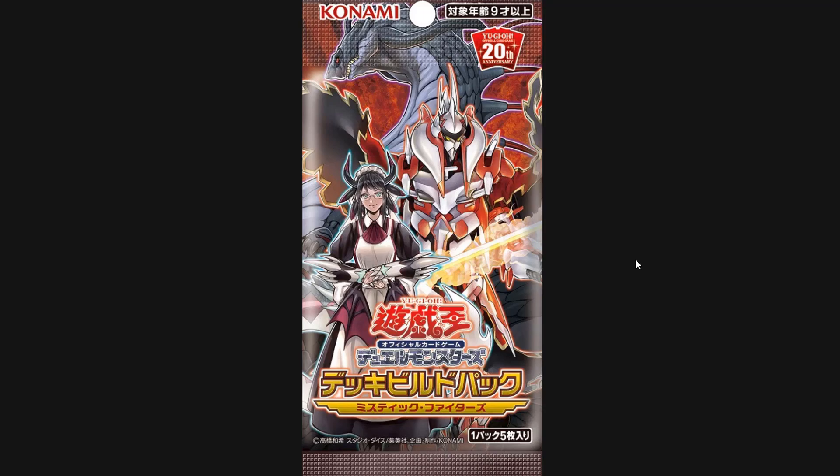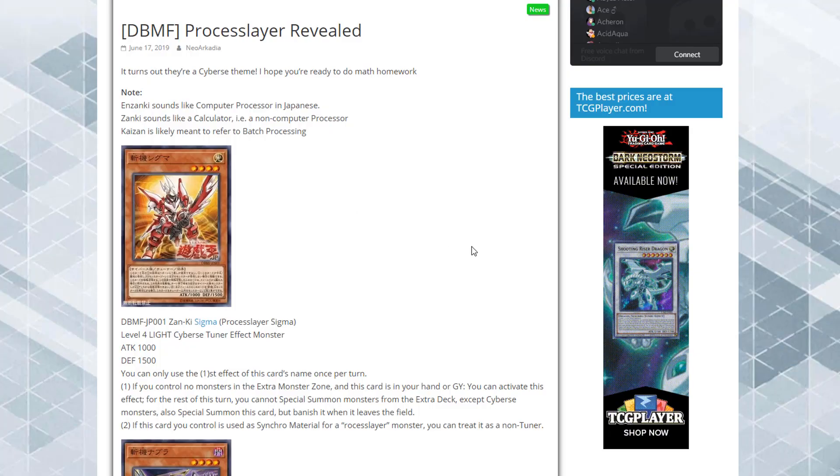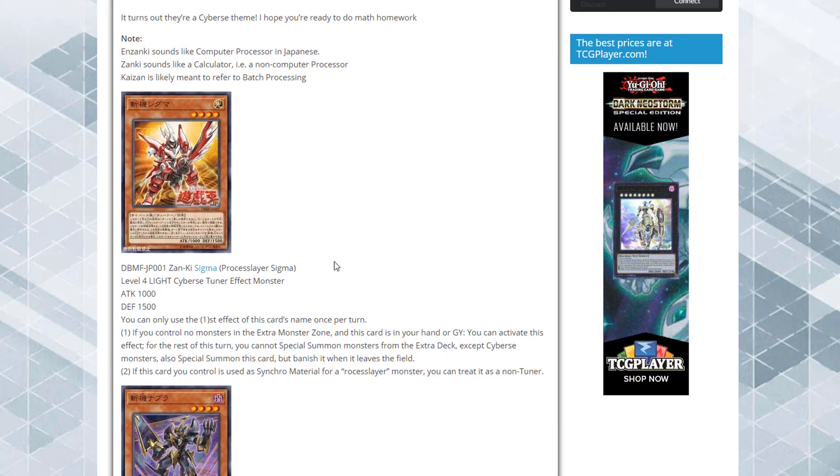Anyway, for this video we're going to talk about the Process Slayers, which are this new Cybers archetype that can XYZ Summon and Synchro Summon, and looks like it's going to work with all the Cybers support we already have. To save some time, basically all these effect monsters are Level 4 Cybers with a few different attributes, so I'm going to skip to the effects of each one. All the full info will be in the description.